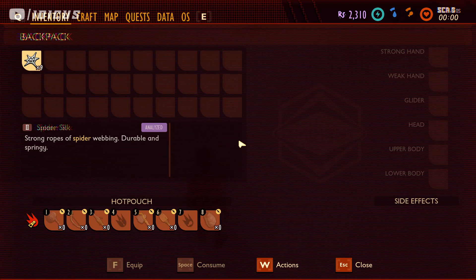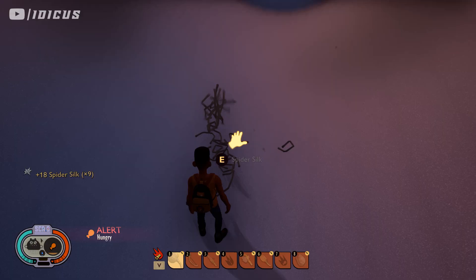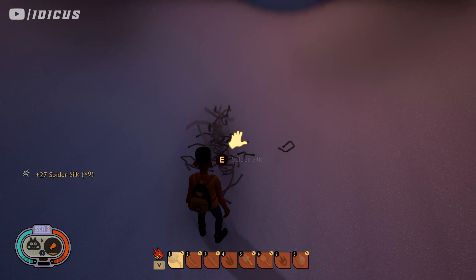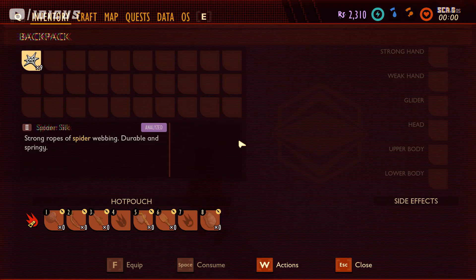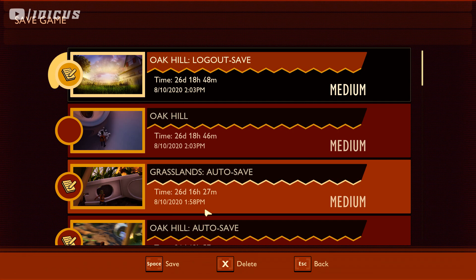I'm going to do the exact same thing with this spider silk. I drop it, press E (or whatever it is on console) to pick it up, and it thinks I'm picking back up 10, so it just keeps multiplying. I've made a little bit more than I should have, but that's fine — if I don't have enough storage space, I can pick them up and delete the entire stack.